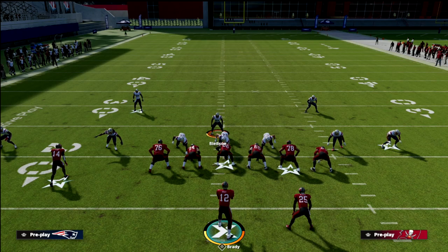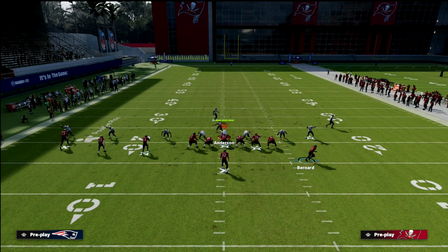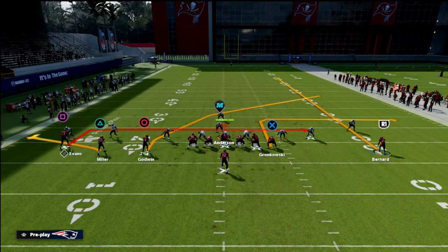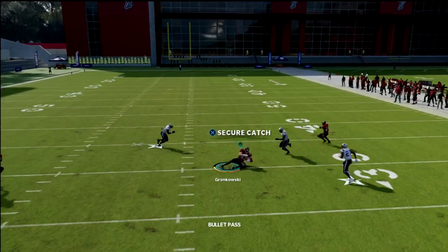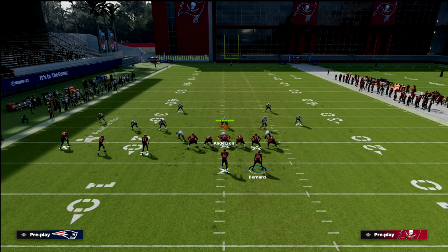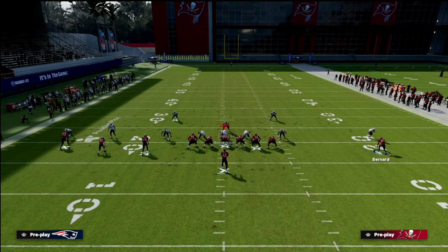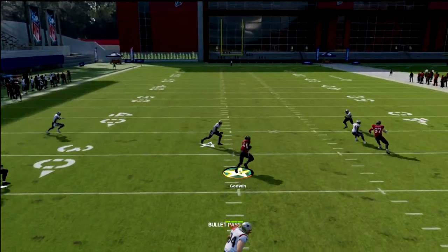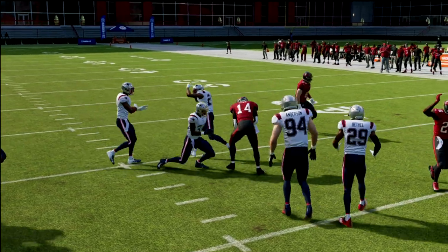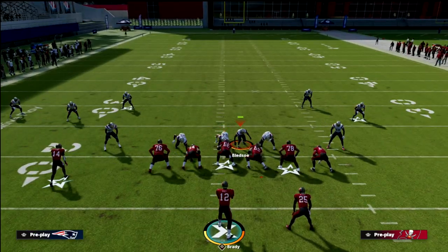They're also going to have to be paying attention to your crossing route and carry it at the beginning of the play. If you're getting a cover two shell, you can hit that little seam right there to the tight end if they're not covering it. If the user goes to the right at the snap, you can hit your crosser. If he goes to the left at the snap, you can hit your tight end. Taking the tight end to the outside leaves a massive void where you can carve up zone pressure.